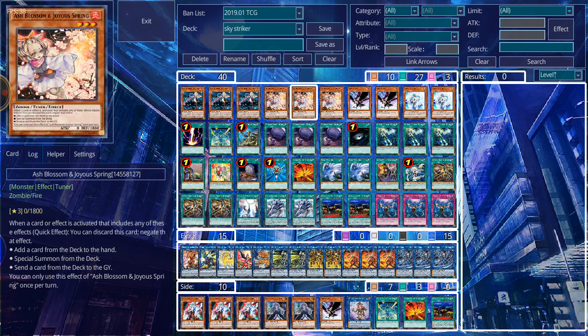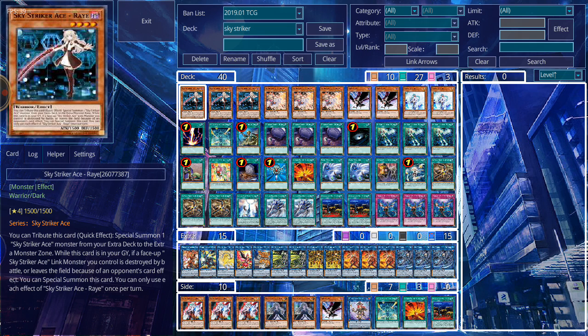Sky Striker Ace Ray is the main and key card of this deck, getting into a lot of your other Sky Striker Ace monsters and getting a lot of things set up for the graveyard. Everything revolves around Ray and what Ray and any copy of a Sky Striker Ace extractor can do, especially when you go into your link plays. It's all thanks to this lovely lady right here.